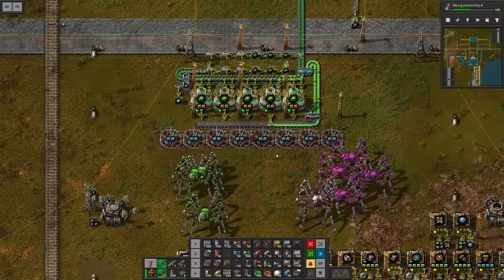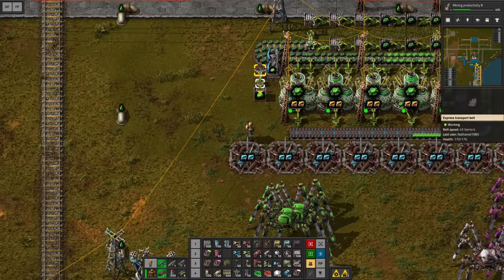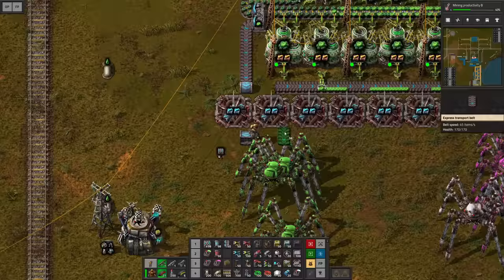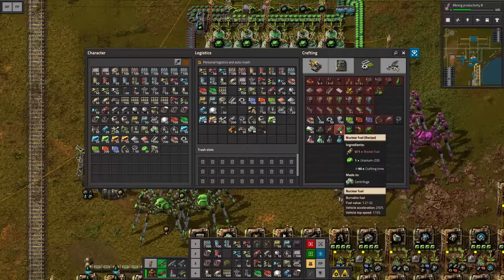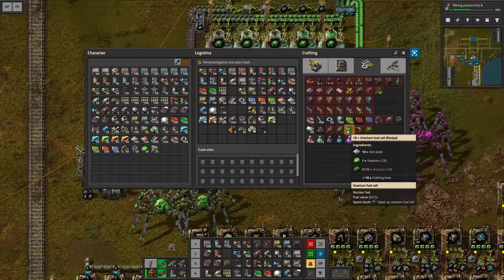Okay we're back and it took about half an hour. I sped it up by babysitting it a little bit but now we got our first output of uranium-235 that we can use for whatever we like. My suggestion would be to continue this and then set up another production line. The nuclear fuel is made in the centrifuge using one uranium, and then the uranium fuel cell also uses 19 uranium-238. The uranium fuel cell is more important to me right now because the power issue is more pressing — at the moment we're using rocket fuel for the trains and that is just fine.